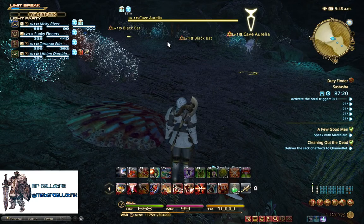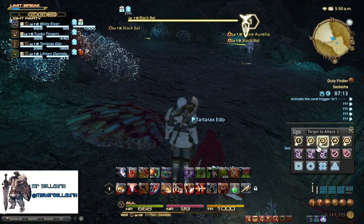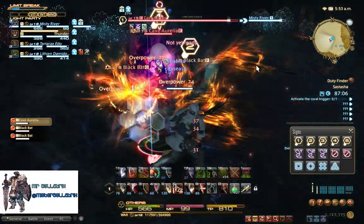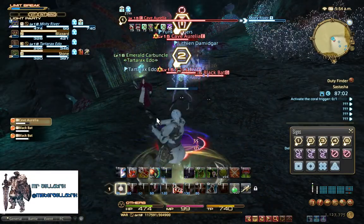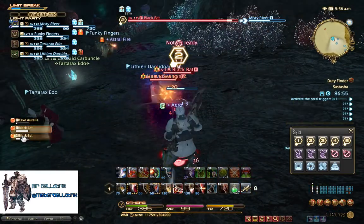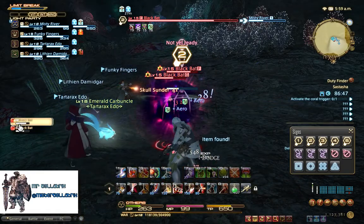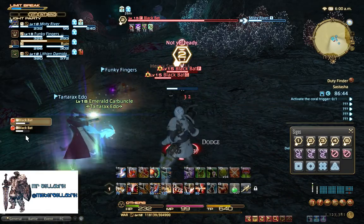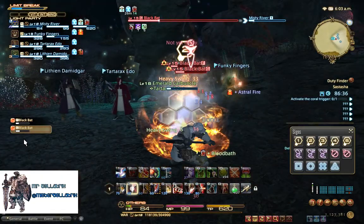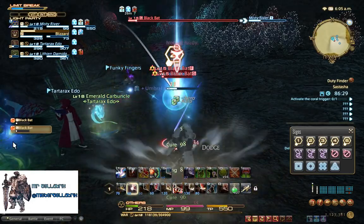This brings us to a Cave Auriella and two Black Bats. We want to mark Cave Auriella as number one, and then one of the Black Bats as number two. Wait for them to get closer, then hit them with the overpower. Tanking really is a straightforward job - I know some people find it quite stressful because there's a lot of responsibility and you're entrusted to lead through the dungeon. But really it's fairly straightforward: just make sure you've got the most enmity on the monsters and stop people from dying.